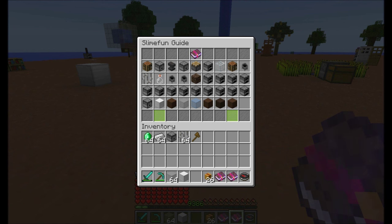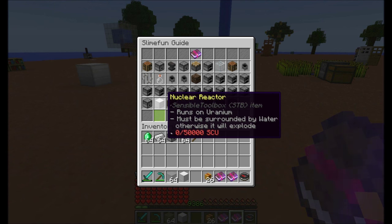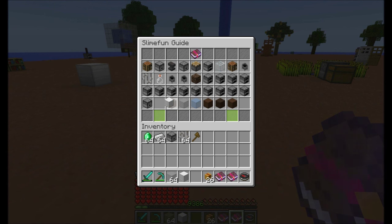However, they fulfill tasks for Slimefun-based actions. The nuclear reactor, for example, produces a huge amount of SCU — it's the most powerful engine in Sensible Toolbox — but it requires Slimefun to run, and it runs on Slimefun's uranium.